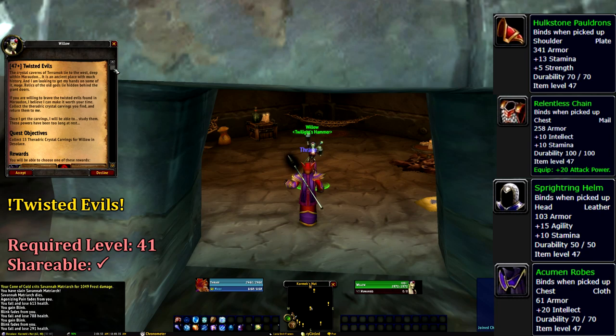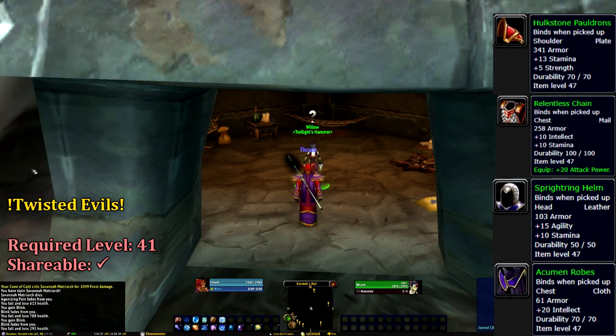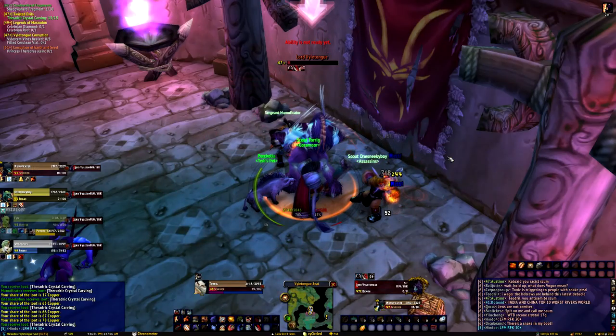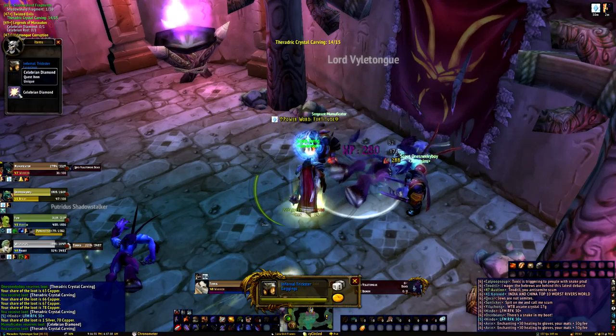Our first neutral quest begins in the north central part of Desolus. At Cormic's Hut, we can pick up Twisted Evils from Willow. For this quest, we require to collect fifteen Theradric Crystal Carvings found off of virtually every mob within the dungeon.